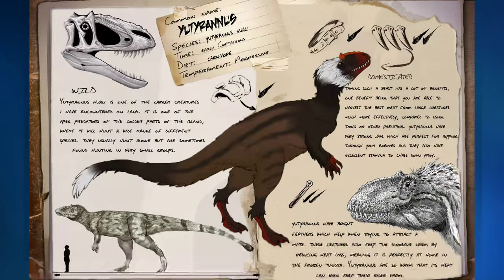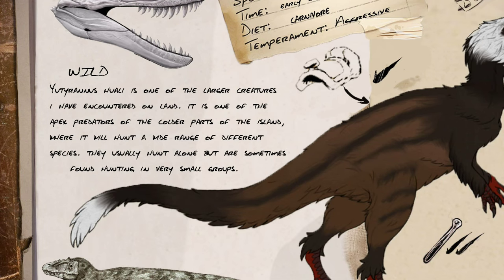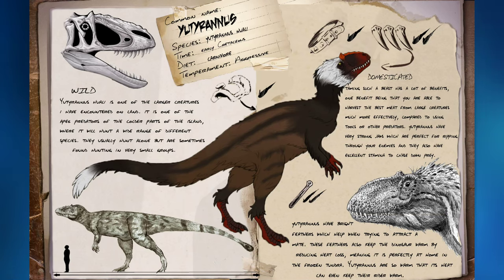Let's move on to the next one: the Euteranus. This is another aggressive carnivore from the early Cretaceous, and as you can see, it is very bird-like yet still has many reptilian features. If you're jumping at those hybrid theories, this guy might be a good one to throw in there. In the wild, Euteranus huali is one of the larger creatures encountered on land — one of the apex predators in the colder parts of the island, where it will hunt a wide range of different species. They usually hunt alone but are sometimes found hunting in very small groups. As you can see in the picture, this thing is pretty large — maybe not the largest thing on the island, but still very threatening. With large claws, large teeth, and usable arms, it can be a great danger to anyone on the island, walking around in the colder climates. It probably has some nice thick, warm feathers so it'll be able to survive.